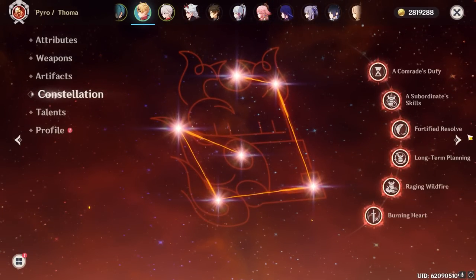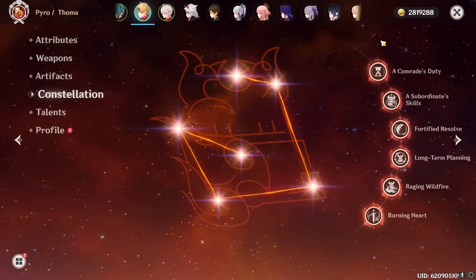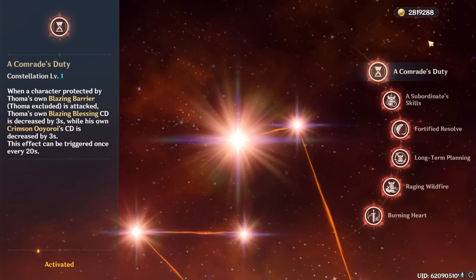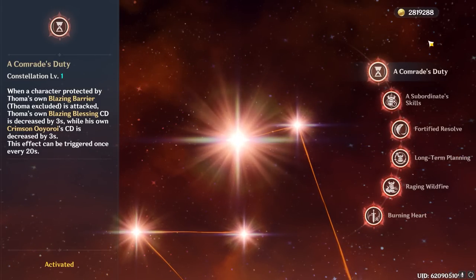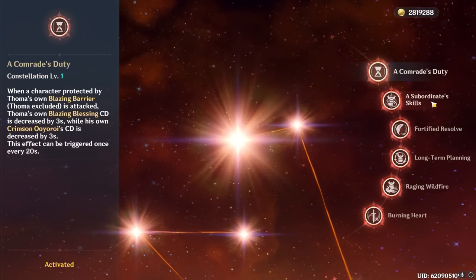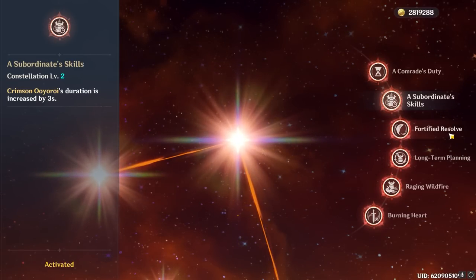Moving onwards to Touma's constellations — they are, for better or for worse, exceptionally valuable, pretty much all of them. An unfortunately large portion of Touma's strength and viability is locked behind his constellations, but that also means every constellation counts. C1 is amazing because it pretty much guarantees his burst and skill cooldowns are shortened by 3 seconds, which reduces burst downtime by over 50%. This already good in itself, but it allows him to play more reliably on fast-paced teams that constantly rotate. And beyond that, it prevents Touma from restricting rotations with his otherwise quite long cooldowns. C2, in tandem with C1, grants Touma 100% burst uptime, making him extremely valuable and significantly more reliable in pretty much every way — basically his entire kit is tied to his burst.